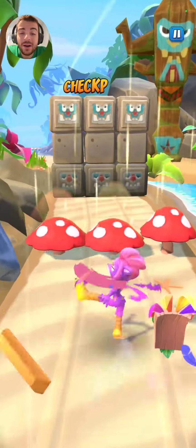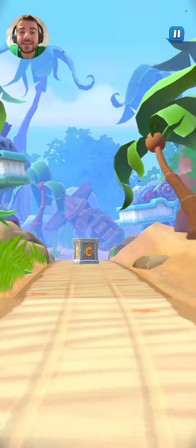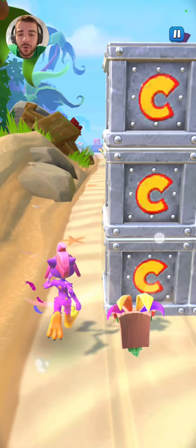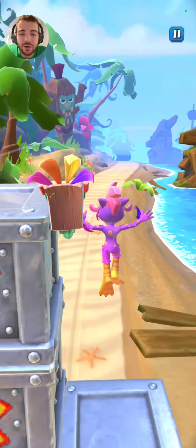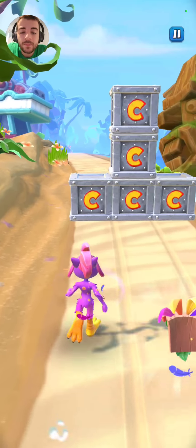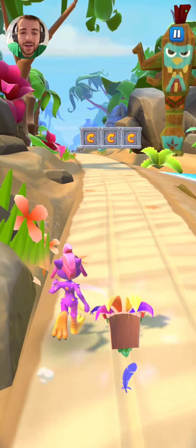Alright, here we are. Over the jump. Here's the first mini-boss — the iron crate. We just gotta get ready to dodge however the crates stack up. Pretty easy.